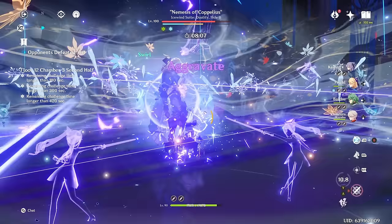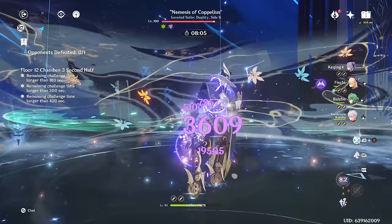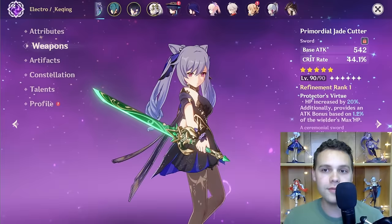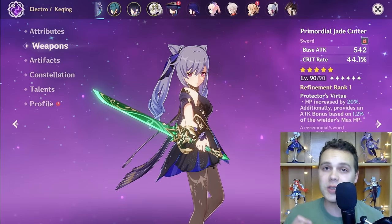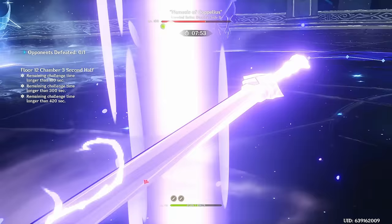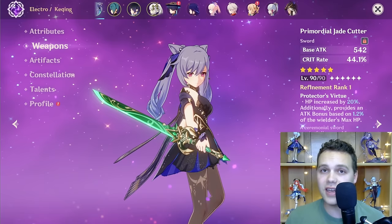Keqing is an Electro on-field DPS who functions more like an on-field driver and Electro applicator due to her interactions with Dendro. She is essentially defined by two things: one, doing small Electro hits that are each amplified by the Quicken reaction; and two, each hit proccing Fischl's A4 passive, with incredible synergy allowing Fischl to do the same reaction. Keqing is essentially the second best character for this role behind Yoimiya, though the difference isn't massive because Fischl herself does a ridiculous portion of the team's damage.